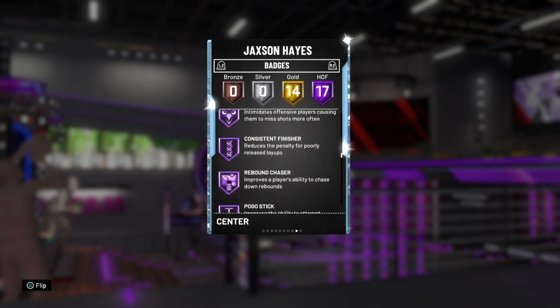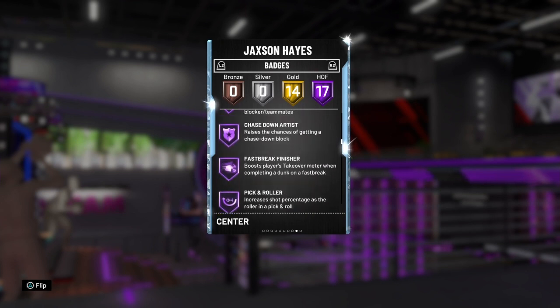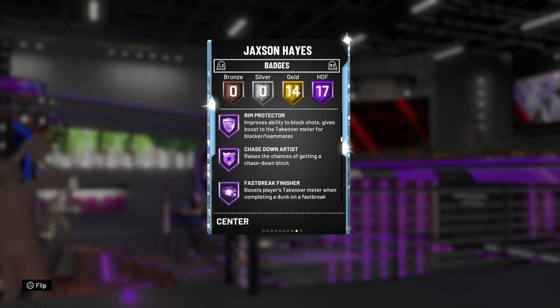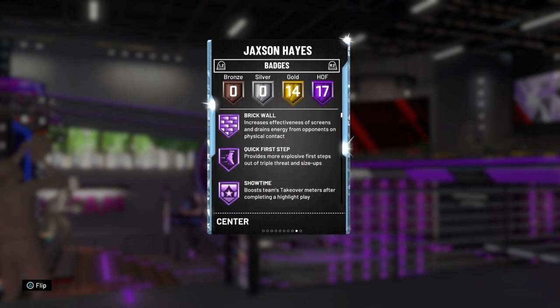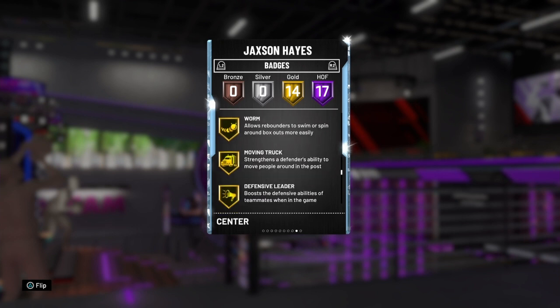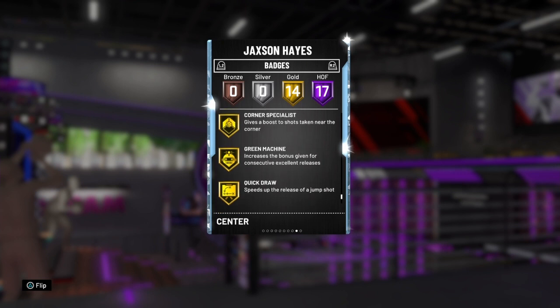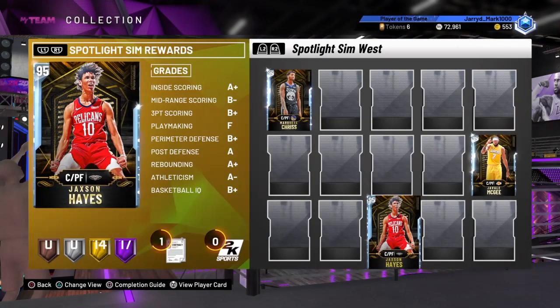Pogo stick - great. Intimidator - great. Contact finisher - great. He's got a lot of the badges that big men need to be decent, but obviously at the rate this game's being played, if you can't shoot the three-point as a big man, you're probably not going to make anyone's team. So overall his badges aren't too bad. Does he have limitless range gold? Clamps gold? Green machine, corner specialist, quick draw, catch and shoot? No - so his badges aren't bad.